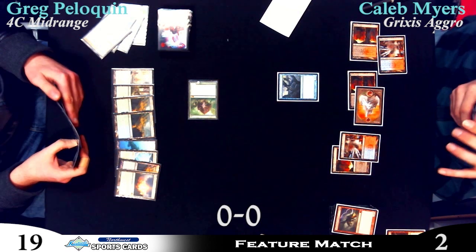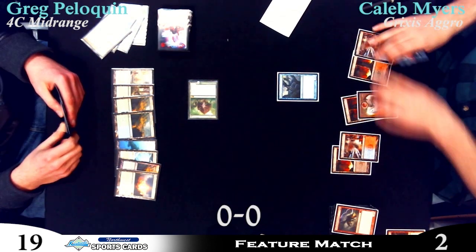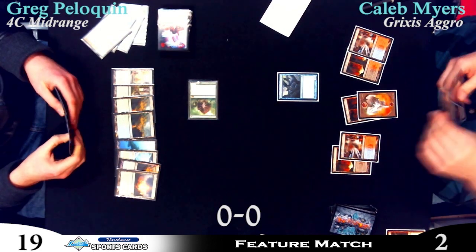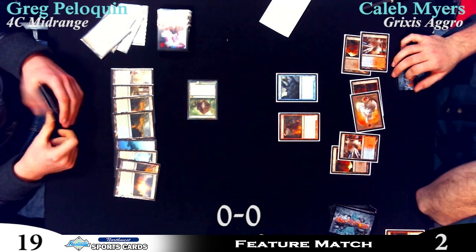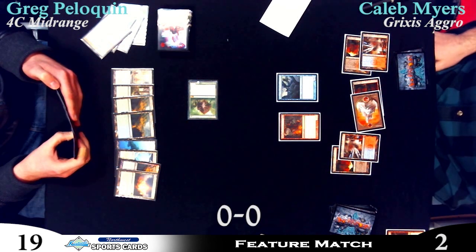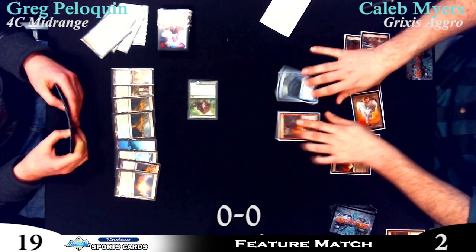The only thing I think Caleb could have done was Searing Spear in response to the attack. Do you think Caleb would have played it if he had it? Yes — it keeps him alive for a turn, keeps two creatures on the field, and makes Hellrider just a little bit better. Leaving two mana up like that, even if he doesn't have anything, really makes your opponent think you have it, especially when you have cards in your hand. Searing Spear there and then putting the token into play makes Caleb live to draw Bonfire.